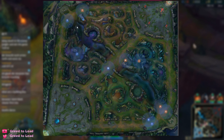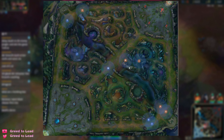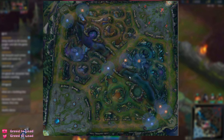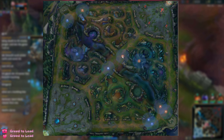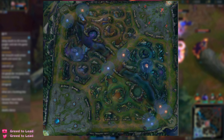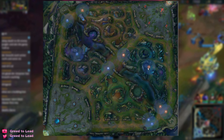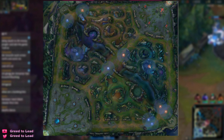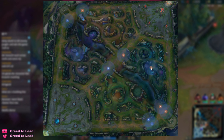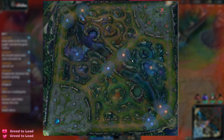As a jungler, it's also important to get dragon and Rift Herald control. The first two dragons are important if you're the early game team composition, and preventing the enemy from getting those dragons is nice if you're the late game composition, but not mandatory. If you want to scale, just give them the two dragons, farm, get some gold and XP advantage, and then go for the third and fourth dragon after that. That's at least how I recommend you play it out.